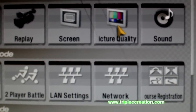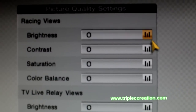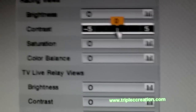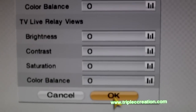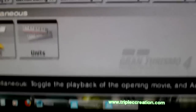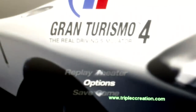Next you want to go to the picture quality. Make sure you set the brightness as well as the contrast to zero. Don't ask me why, but if you want it to work, do this — it's a must, and I will show you why in a second. That's everything you need to set, so just go back out and save your settings.